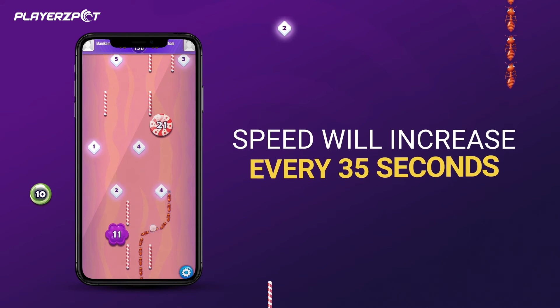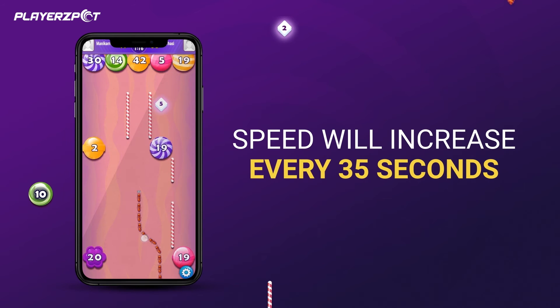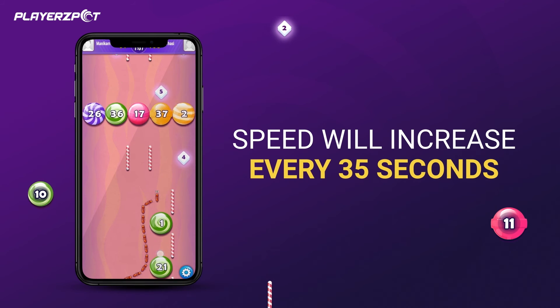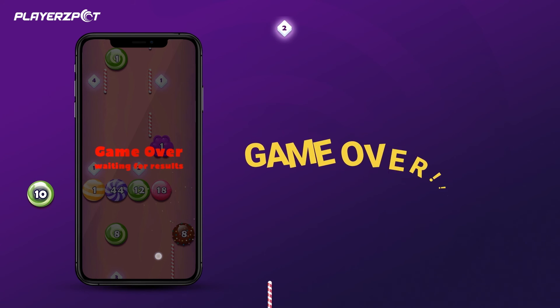To add to the challenge, the speed of the ant trail increases every 35 seconds. Your game will end if you are going for candies with bigger numbers and your ant trail is shorter. For instance, if your ant trail is a 10 and you hit an 11, game over.